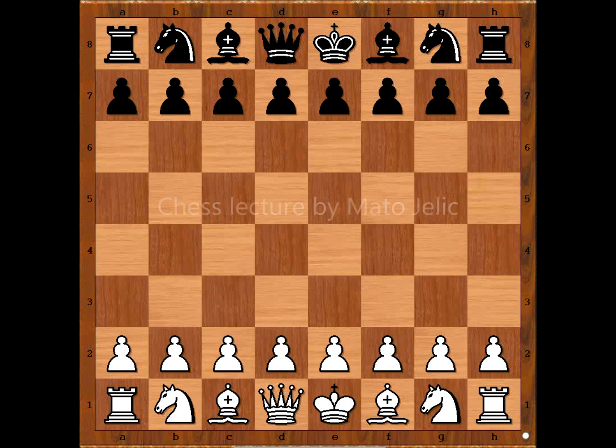Hi, this is Mato. In this video I will show you a game between Alexander Alekhine and Fritz Saemisch. This is a game from the Folkestone Olympiad played in 1933. Folkestone is a port town in England. Fritz Saemisch was the Latvian champion, the best player Latvia had between the two World Wars.